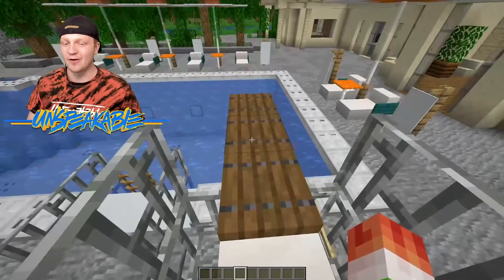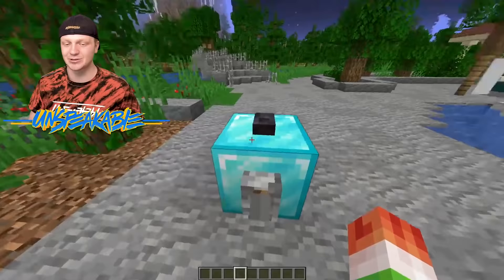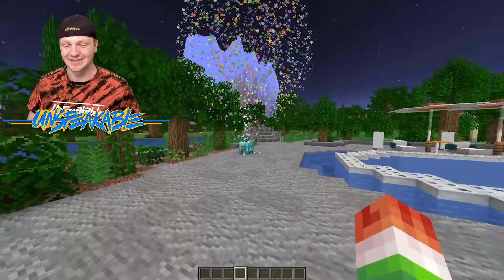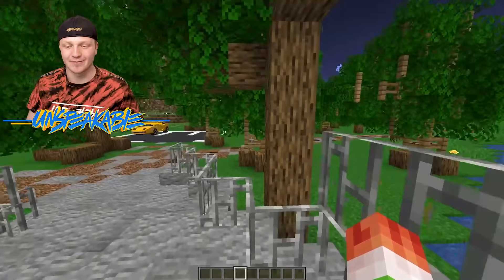Unfortunately the island house does not have a diving board because the pool is not very deep. But what is this magical button right here? Is it fireworks? Let's go! That's sick — we can just do constant fireworks. We have definitely done fireworks at the island house before. If we should make a video about that, leave a like on this video.